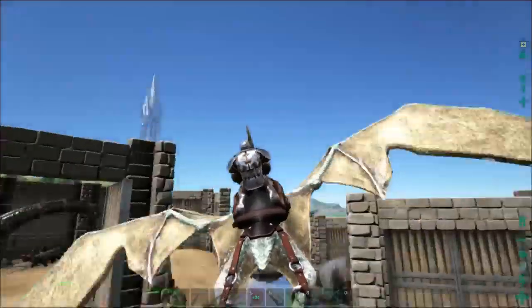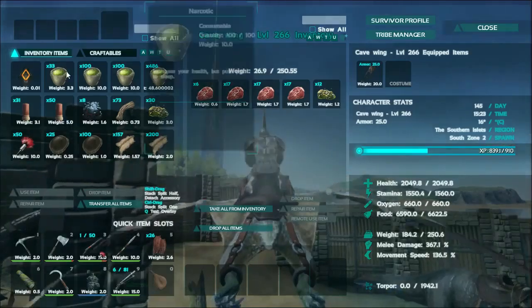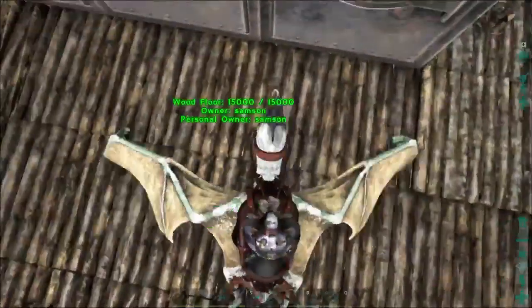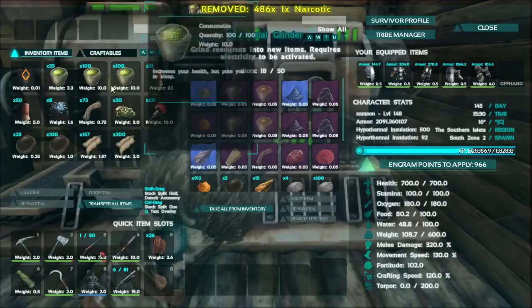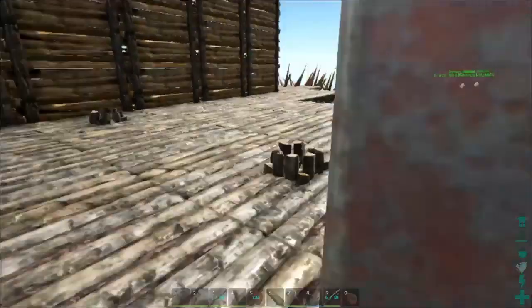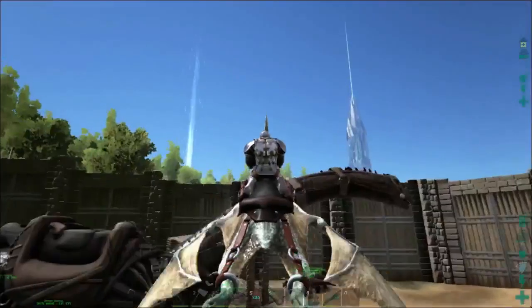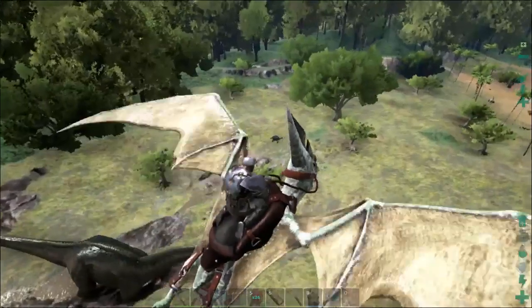I pumped her stats up — she had like 800 experience just from sitting there. One thing I want to do first is leave our narcotic behind because it's a lot of weight. We shouldn't need any narcotic — I don't plan on taming anything out there. We also need to put this chitin and hide back. I just used that to craft a quick default saddle. We do have the blueprint for an ascendant saddle but it requires thousands of everything, and we just don't have thousands of chitin.